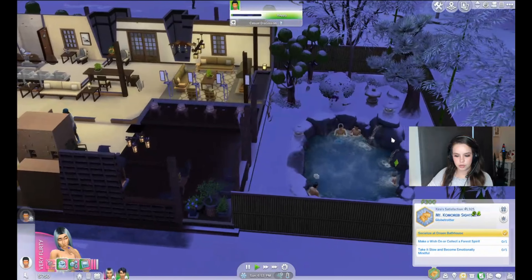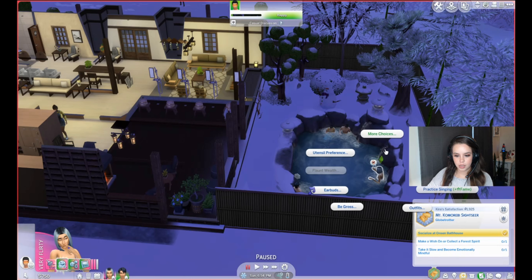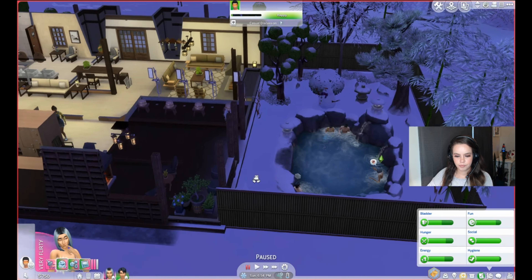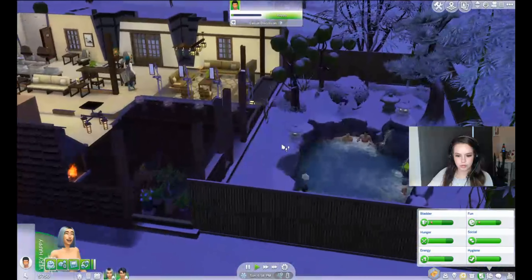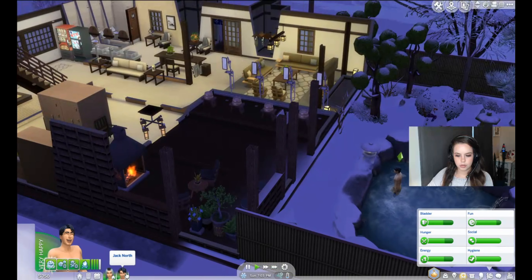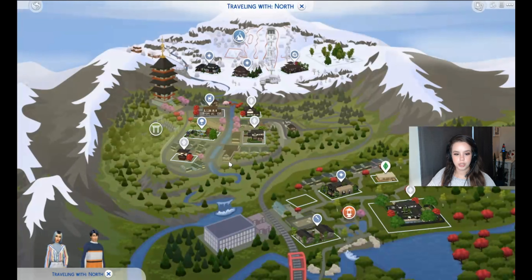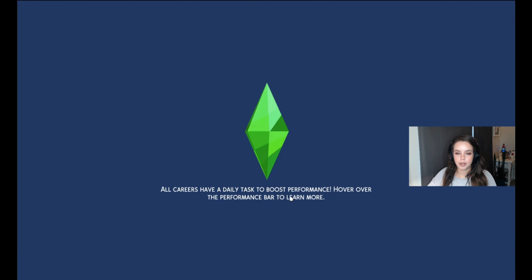We can go on a mindful walk tomorrow — maybe she can see a forest spirit and become emotionally mindful. I don't think there are any trails to walk here. You can just go home and try out the hot pot. They're not very hungry, but I feel like an exception could be made for hot pot after sitting in the snow — it just warms you up inside.